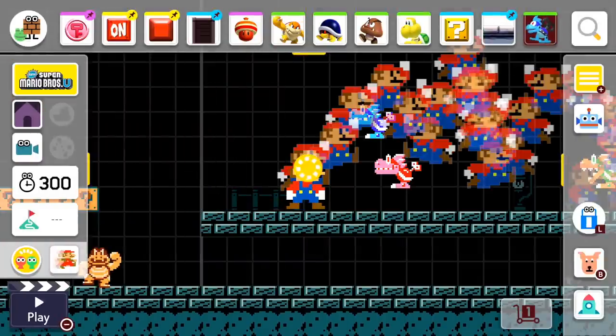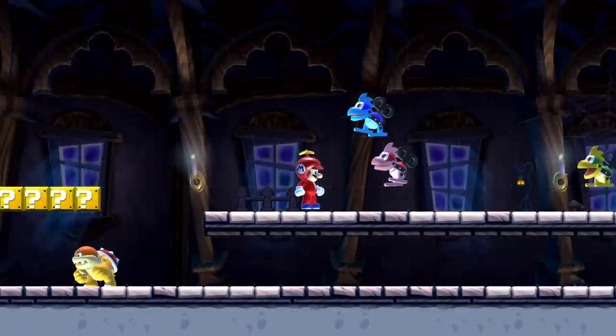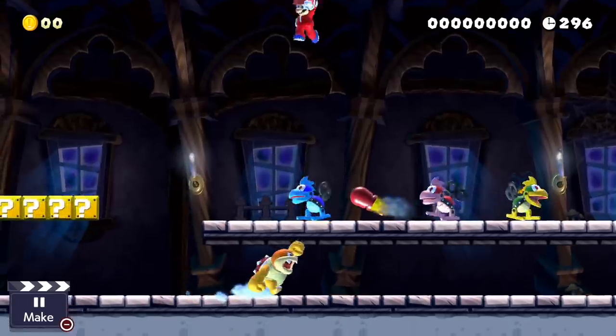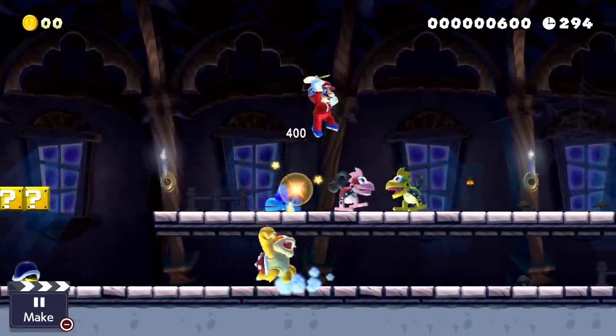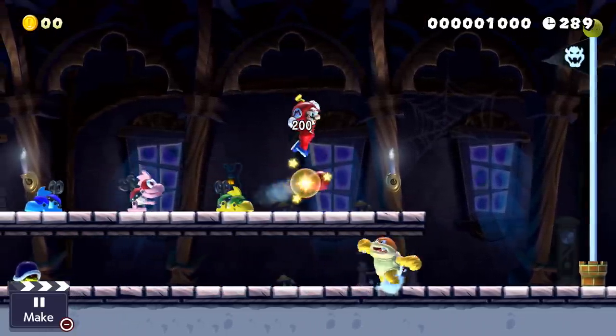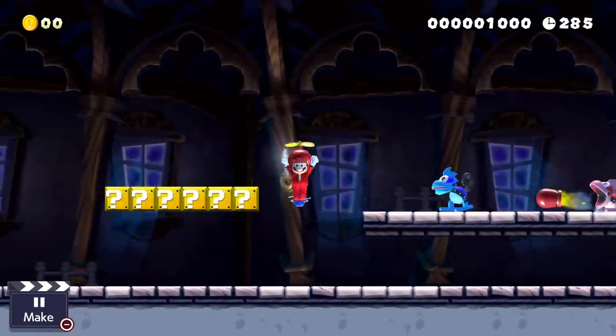And of course we gotta check out their modern incarnation. Oh, we forgot to check out this power-up too — it's a good thing we came here. So that's them in the New Super Mario Bros. U style. We also have the propeller suit, and the controls are just like in the games.